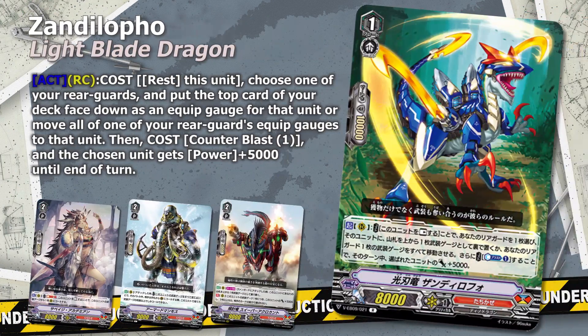We just referred to Light Blade Dragon Zandila Foe. This unit allows us to do one of two things with an additional bonus power onto a unit. Being able to generate gauges is nice, but being able to move them is even better, as you can build your game plan or change them when things went a bit differently than you had originally planned.